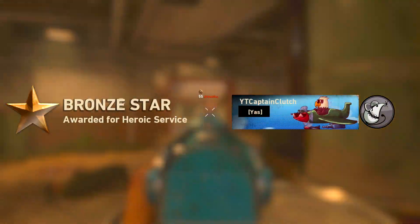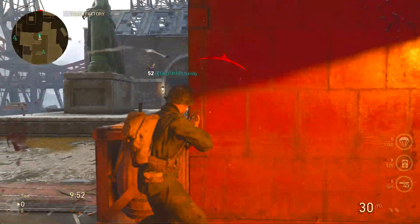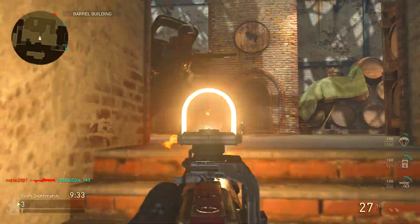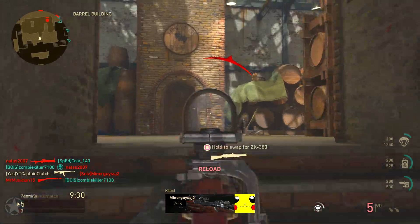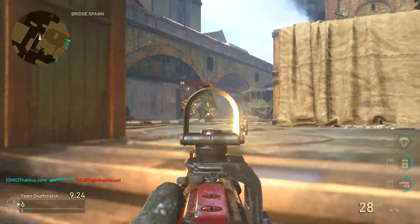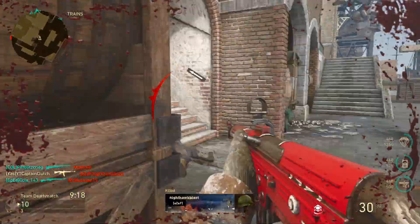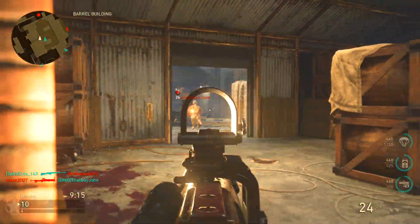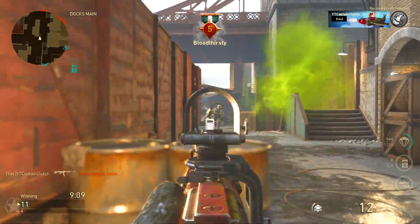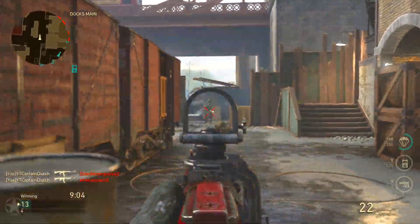That's how we end it off, man. We got a grenade kill! There's two of them. Let's push up here and catch them off the spawn. I am so weak — I'm one off the UAV though. There we go. That guy thought he was smart flanking, but that's not the case. Here we go, we got him.